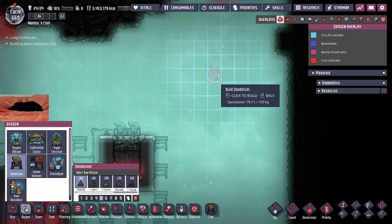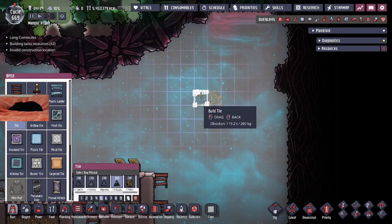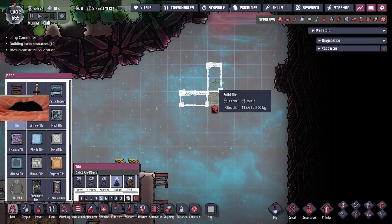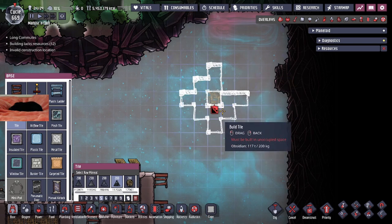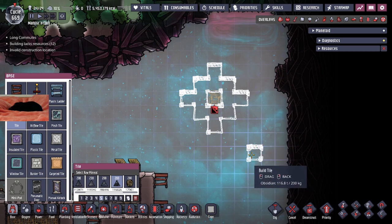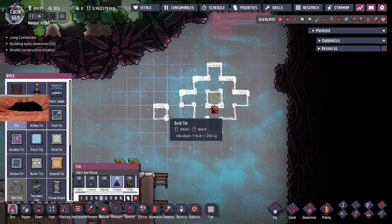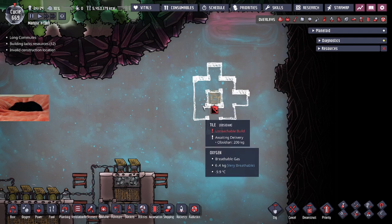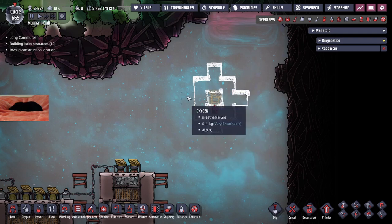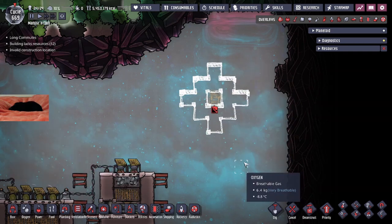The deodorizer building is like so. What people don't know is that the active range of the deodorizer is two tiles in the north, south, east, and west directions, and then one tile omnidirectionally. Another important thing is that it cannot deodorize polluted oxygen that's behind a wall — even if polluted oxygen is within range, if there's a solid tile blocking it, the deodorizer won't pick it up.